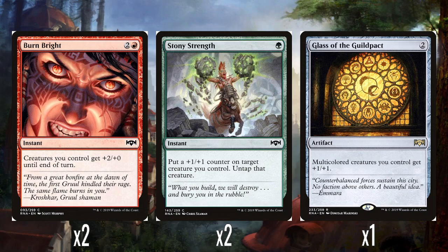And then the other rare is Glaive of the Guildpact — 2 mana, multicolored creatures you control get +1/+1. It's nice and cheap, and it affects exactly half of the creatures in this deck — 12 of the 24 creatures are multicolored. It's an okay inclusion, though there's probably better that could have been included. It's a nice little Anthem effect just for multicolored creatures.